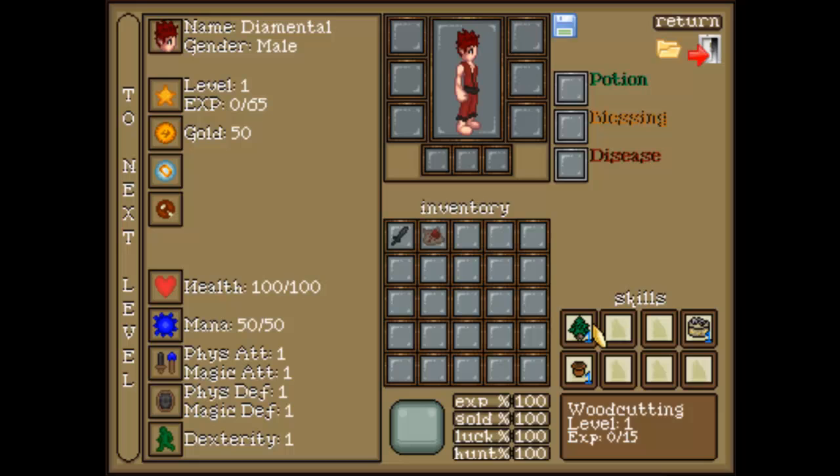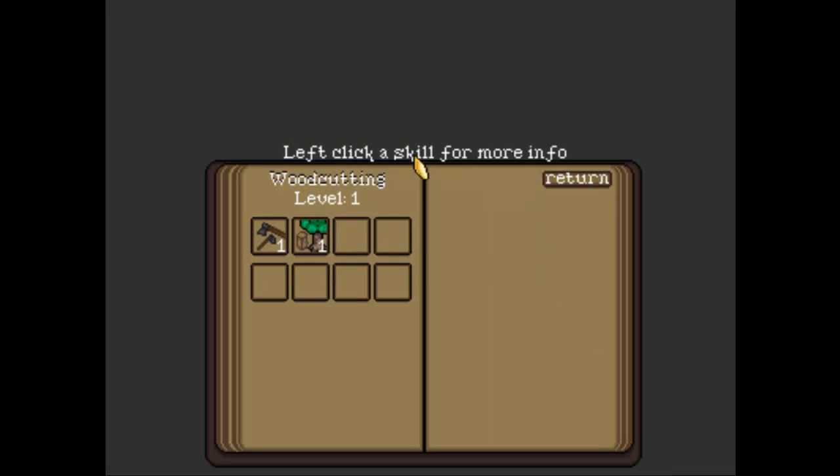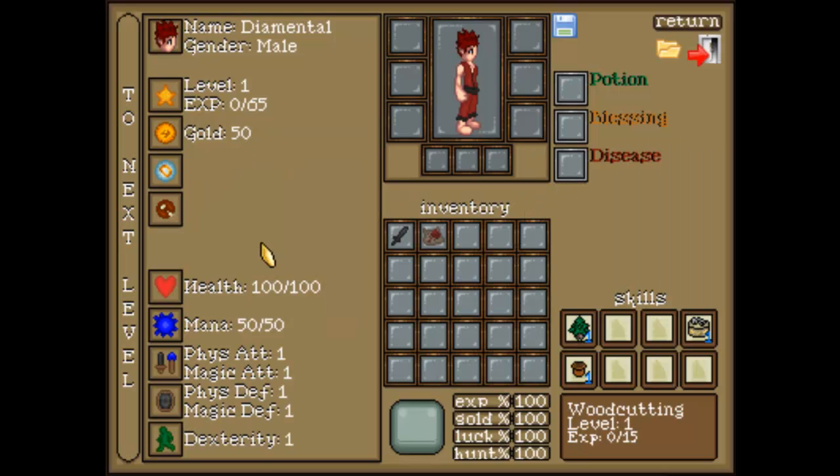Here are your skills. At the moment there's woodcutting and religion. Left click a skill to use it. Here are all your stats — later there'll be more options here.